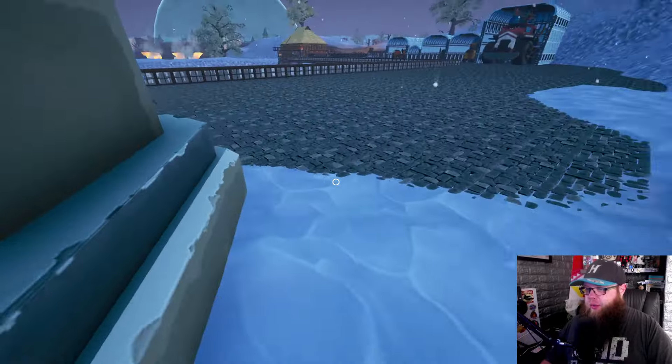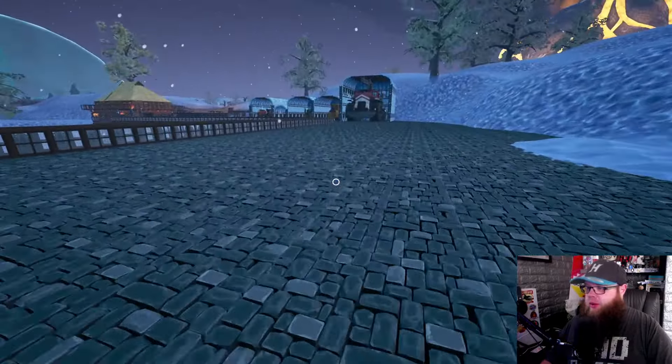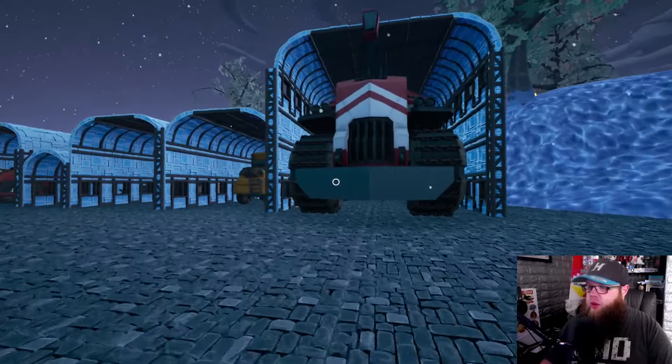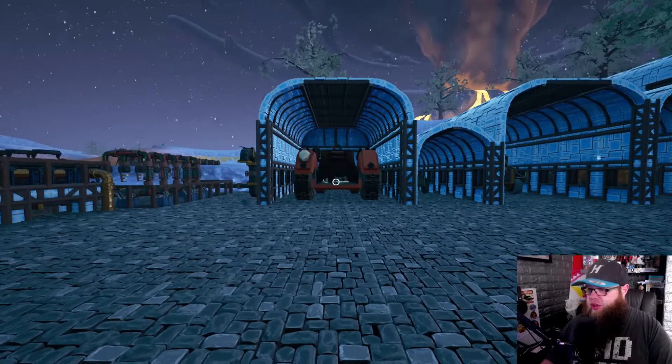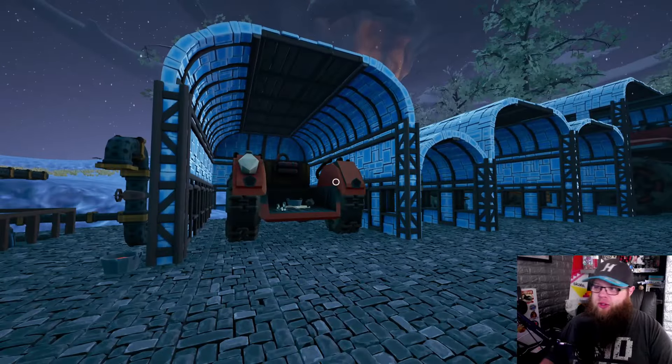I built a driveway that goes all the way down to my build, and as you can see we've got my garage full of vehicles — each one has its own separate hole. We've got the hauler, the roller, the thaw tank, the bike, and the truck. I could have put in an automated filling station but I couldn't be bothered, so I'm happy just filling up whichever one I'm going to use.